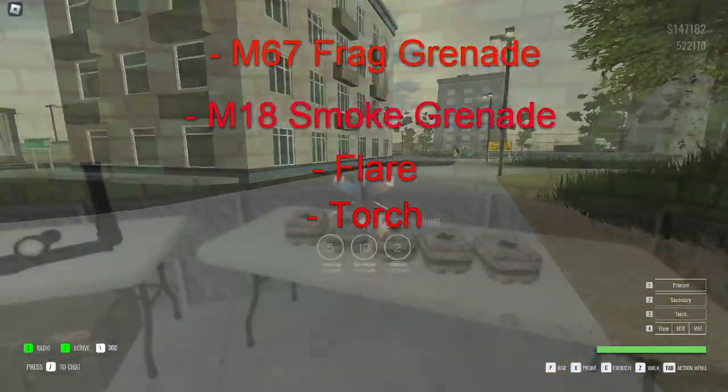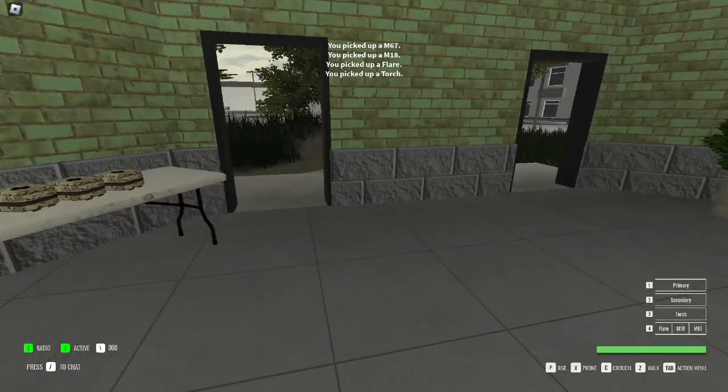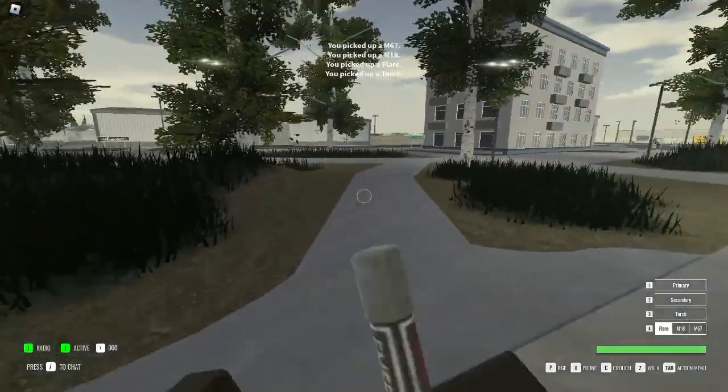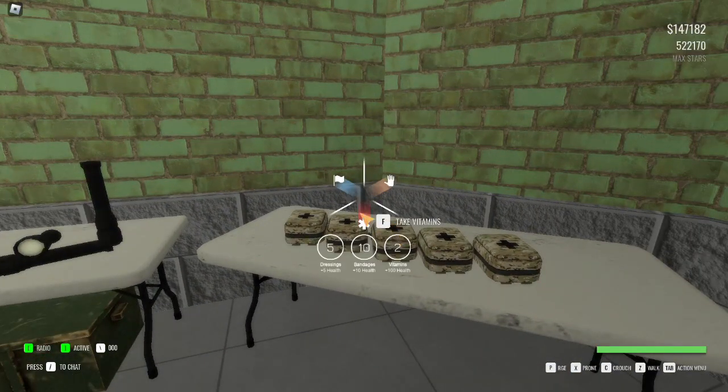Your character already spawns loaded with full medical supplies and max ammo. However, as you play, you may need to resupply occasionally. Medical supplies consist of 5 dressings, 10 bandages, and 2 vitamins.